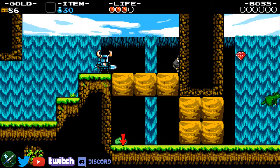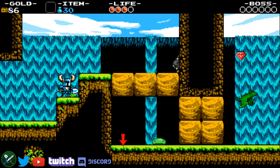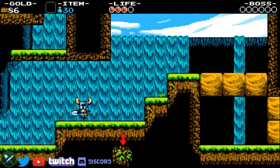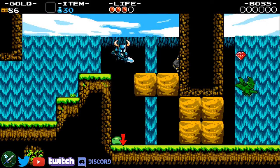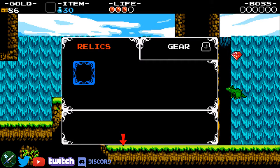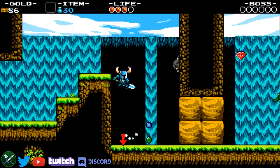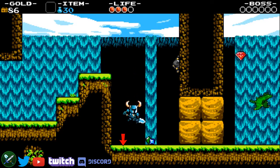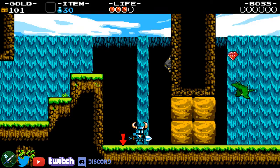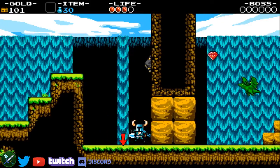My visual cue for jumping to pogo this first block is the grass patch where I am right now, with Shovel Knight's right foot. Then after you pogo the first block, instead of just falling down and going right, you have to clear the second block and then you can start moving right again as you're moving down.